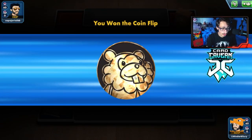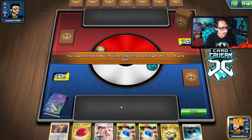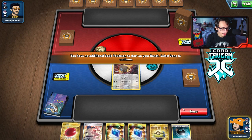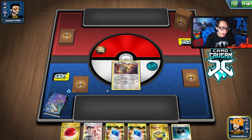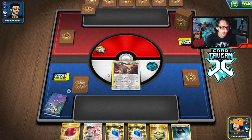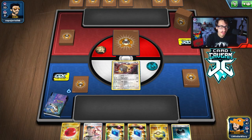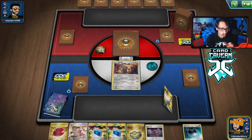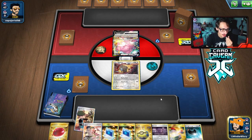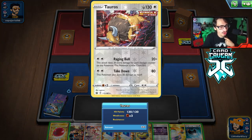Battle of the Bidoof gameplay collection stuff — we do start Tauros here. Really hoping we can draw a Spike Mouth or Old Cemetery — that would be pretty good because we have the Air Balloon and can Balloon and Retreat. We're playing against a Blissey deck. I have an idea: we can leave Tauros in the active spot and we got what we needed anyway — it's a pretty good hand.